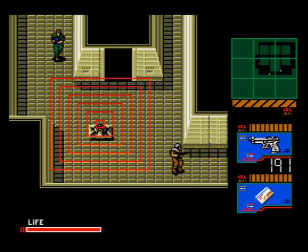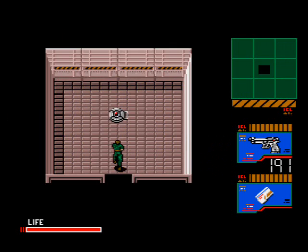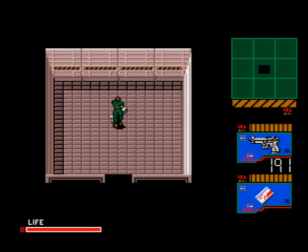Head south and there'll be this weird sensor that expands and then goes back to nothing. You can sneak past it into this open room to get some mines, but you run the risk of walking right into the sensor on your way out, so you really don't need to do this. If you want mines badly enough, you can grab them in the minefield. Sneak by this next sensor, use the red card, and grab some remote control missiles.